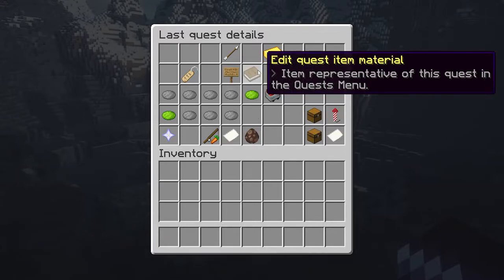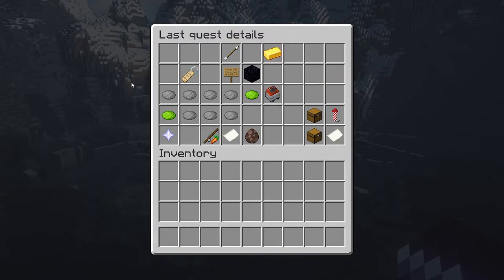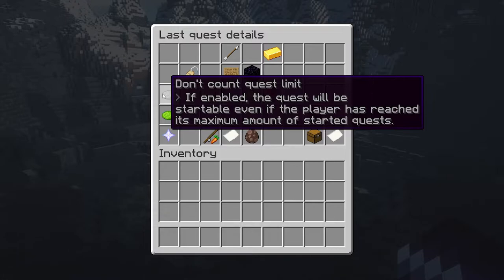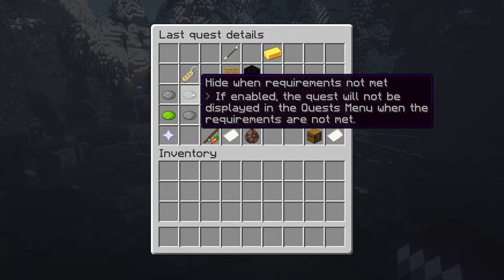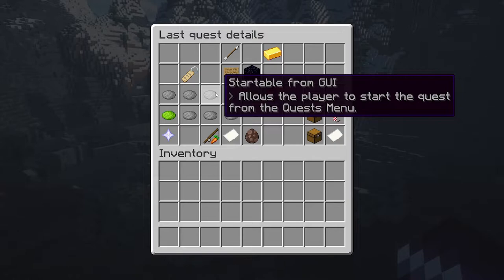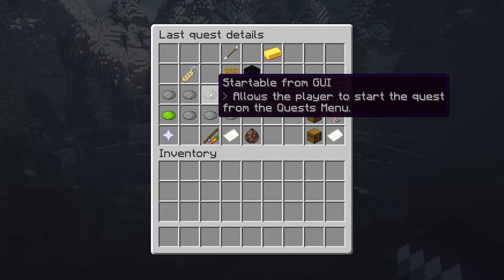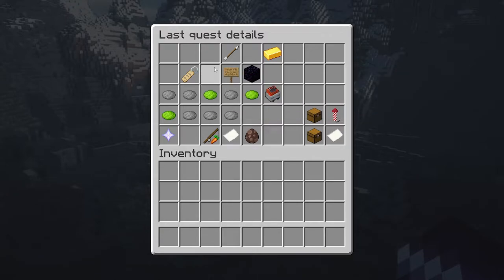Then 'edit quest material' — what item should represent this quest inside the quest menu? I'm going to set it to obsidian to make it more clear. After that we have some flags. 'Don't count quest limits': if enabled, the quest will be startable even if a player has reached its maximum amount of started quests — useful for essential quests you want everybody to have. 'Hide when requirements not met': if you don't meet the requirements, this quest will just disappear. 'Startable from GUI': the quest can be started directly from the quest menu — enable this if you want that. 'Fail on death': if the player dies, should the quest be cancelled?